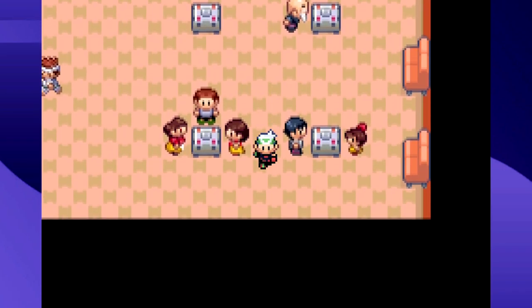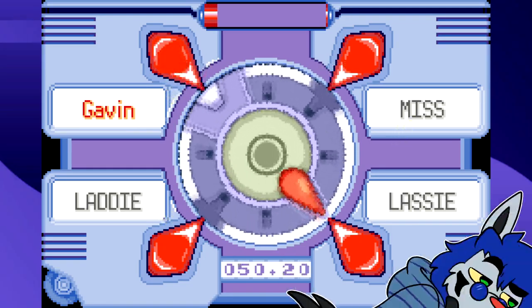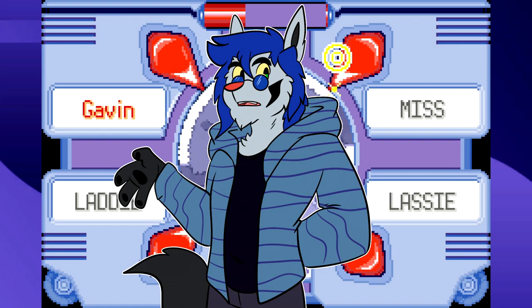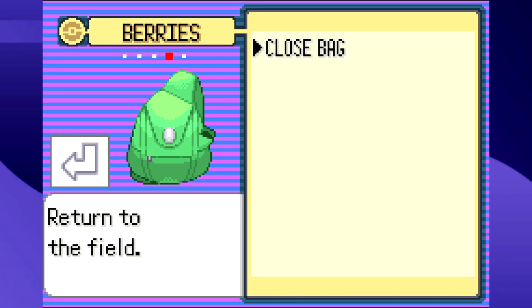The minigame for making Pokéblocks is a timing-based minigame — kind of like a rhythm game but with poor timing mechanics. You go up to one of these machines, toss your berry in, and the minigame starts. Well, unless you're my copy of Pokémon Emerald, which just soft-locks on the screen really awkwardly — and that's what I get for experimenting with Glitzer Popping!